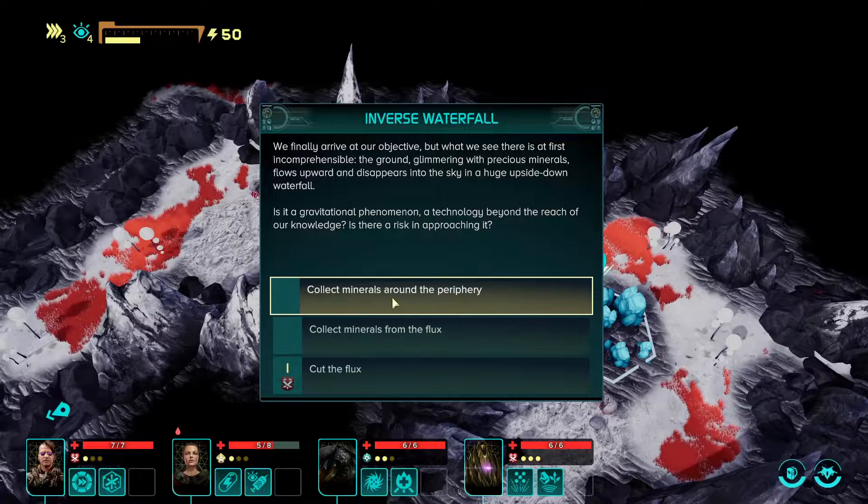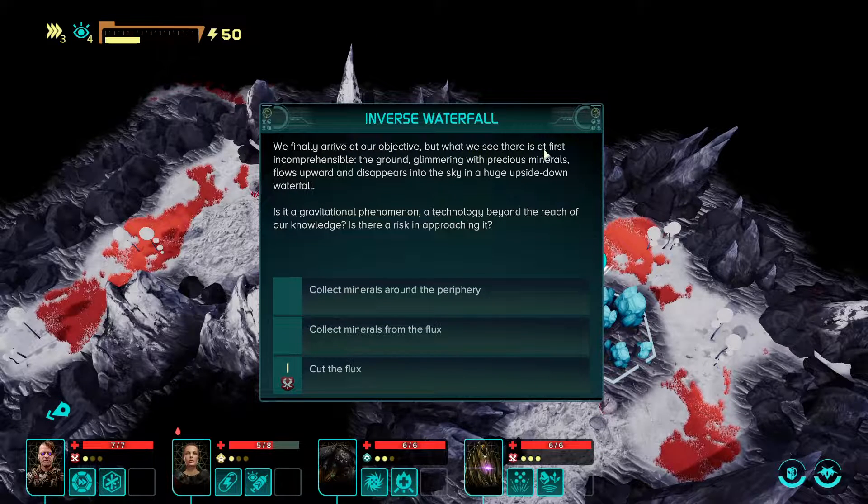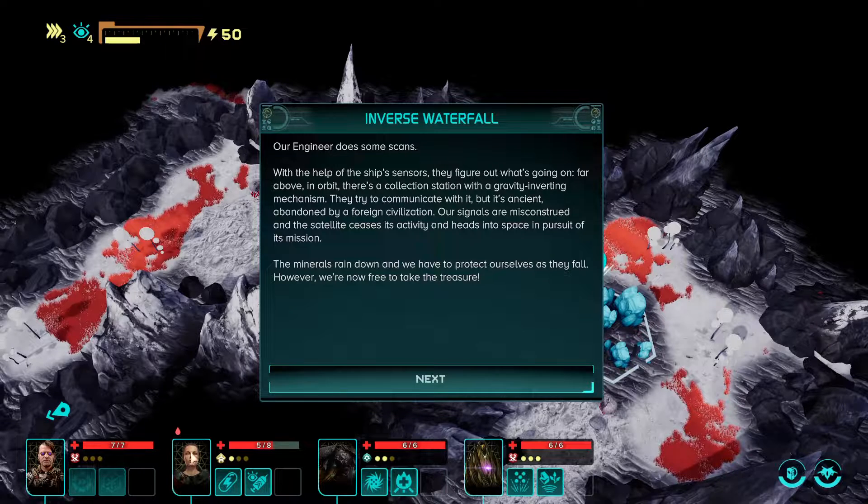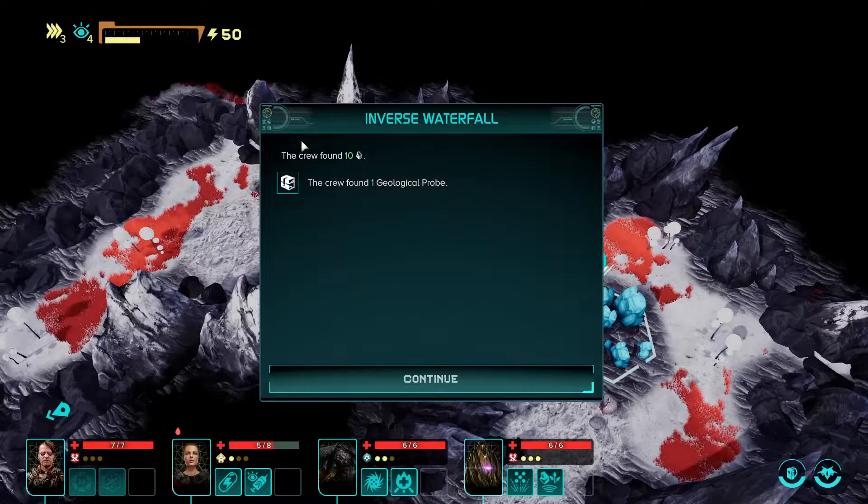We finally arrived at the object. What we see there is at first incomprehensible — the ground glimmering with precious minerals, glowing upward and disappearing into the sky in a huge upside-down waterfall. A gravitational phenomenon — technology beyond the reach of our knowledge. Cut the flux — that costs one action point. Our engineer does some scans with the help from the ship's sensors. Far from orbit there's a collection station with a gravity inverting mechanism. They try to communicate with it but it's ancient, abandoned by a foreign civilization. The saddle ceases its activity and heads into space — minerals rain down and we take the free treasure. Got a geological probe!